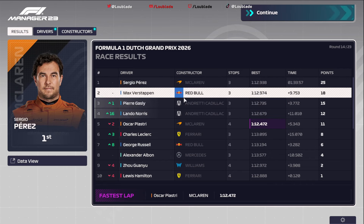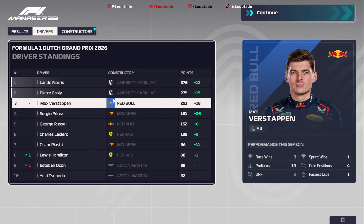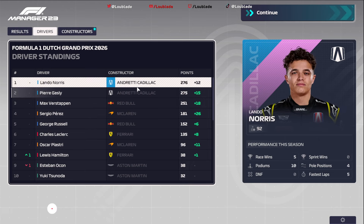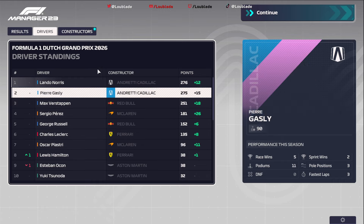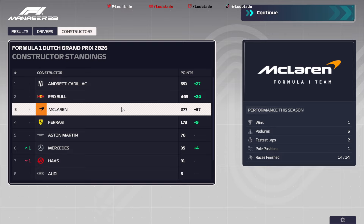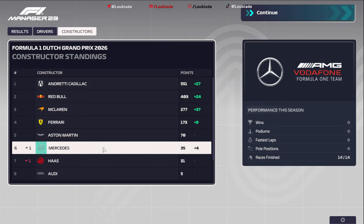Final results: Perez wins, Verstappen P2, Gasly P3, Norris P4, Piastri, Leclerc, Russell, Albon, Zhou, and Hamilton. Not too bad a weekend for us. The Andretti drivers are separated by just one single point — Norris leads with 276. Verstappen closes in a little to 251 points, and Checo Perez a clear P4. You'd have to wonder if Red Bull regret replacing Perez with Russell. Constructors standings: we get 27 points and still extend our lead by three points over Red Bull, McLaren comfortable P3, Ferrari comfortable P4. I hope you enjoyed that — please do remember to like and subscribe and I'll see you on the next one.